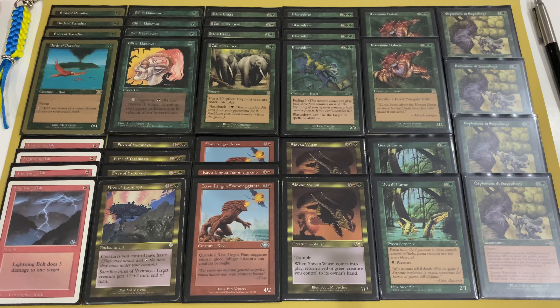Hello and welcome to Brisey's MTG. My name is Vyacheslav and today I show you the Premodern Fires deck. As you can see, it's a green and red deck built around creatures — an aggressive deck built around the enchantment Fires of Yavimaya, which gives haste to creatures. Now let's look at the cards closely, after which I'll tell you about the game plan.